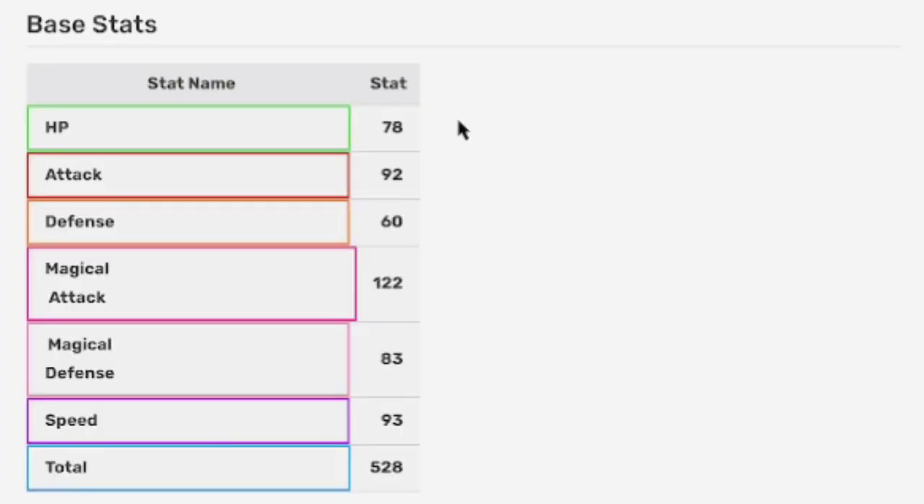Here are the base stats for Guy-Or-Naw: HP 78, Attack 92, Defense 60, Magical Attack 122, Magical Defense 83, Speed 93, for a total of 528.